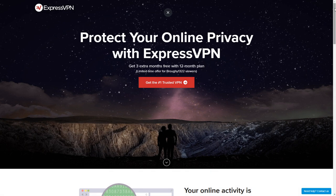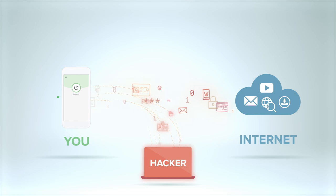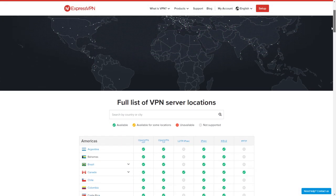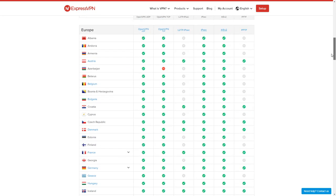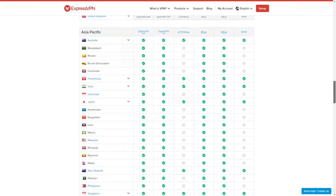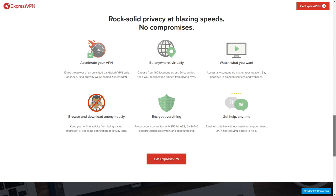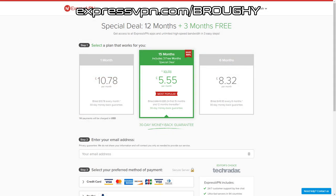I'd also like to thank ExpressVPN for sponsoring today's video. ExpressVPN basically serves as a bridge between your device and the internet, protecting all your data so internet service providers or hackers can't see any confidential information. You can also use it to pretend you're in another country to get around location restrictions for video streaming services — for example, I use it when I want to watch UK F1 coverage in other countries. With your money refunded if you're not happy within 30 days, and a service that just works with no tricky setup, it's definitely worth checking out. Use the link in the description to head to expressvpn.com/broughy and get 3 months free on a 12-month plan.